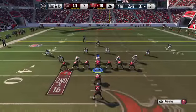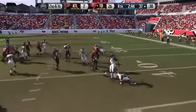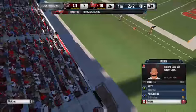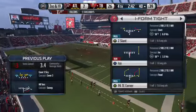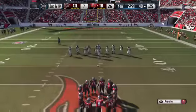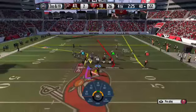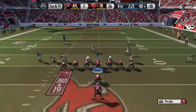They bring in the extra tight end. Tossed to the outside — good work by the defense. This will be a loss of three. Defense, play the situation — it's third and long. Don't let a receiver get behind you and make a catch to pick up the first down. Keep it in front of you, let them catch it, and come up and make the tackle. It's a two tight end formation.